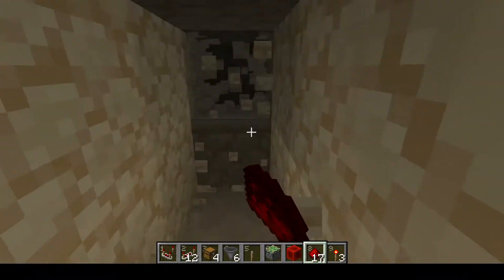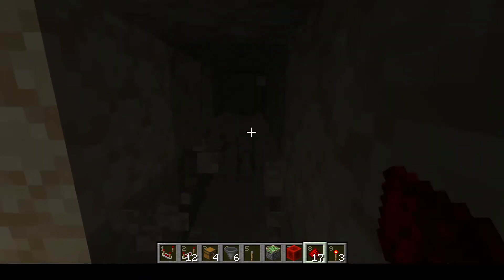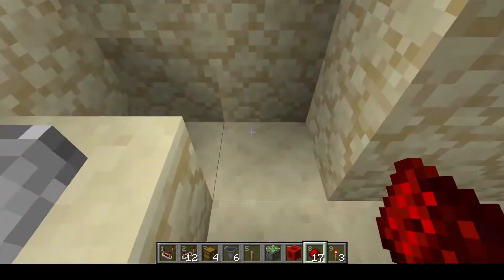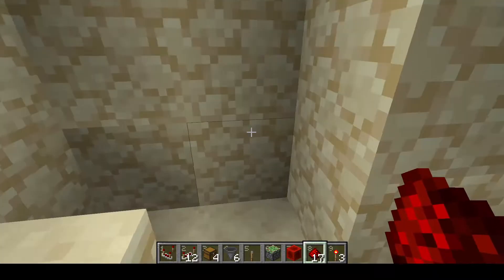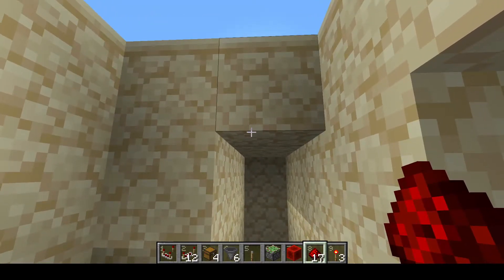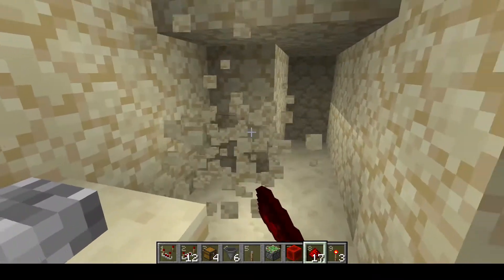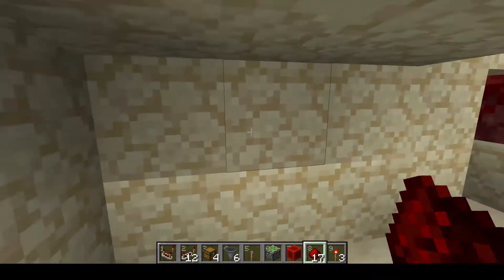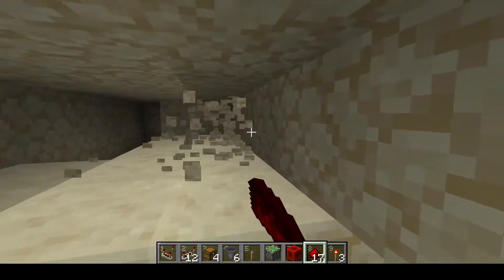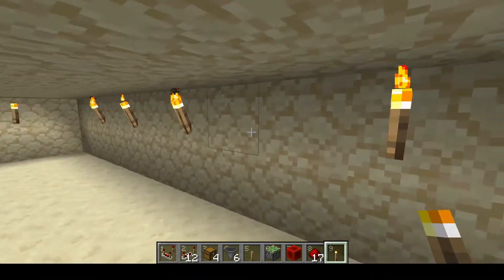Take this out four more blocks — one, two, three, four — and take it all the way back up. This section also comes out five blocks in total: one, two, three, four, five. On a flat area you should be just one block below the surface. Fill in whatever you don't want to see of the redstone. I'll get this cleared out and lit up so we can actually see what we're doing.